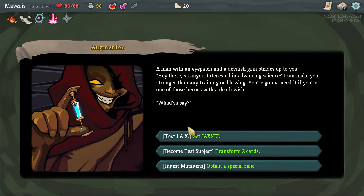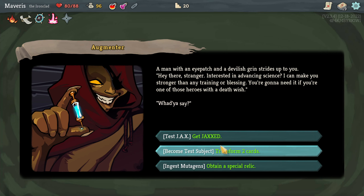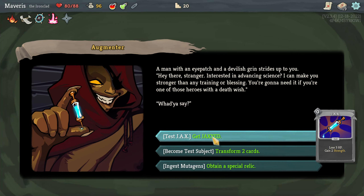A man with an eye patch and a devilish grin strides up to you. 'Hey there, stranger. Interested in advanced science? Can make you stronger than any training or blessing. You're gonna need it if you're one of those heroes with a death wish.' Get jaxed — lose 3 HP, gain 2 strength. That actually seems really strong. Obtain a special relic. Start each combat with 3 strength. At the end of your first turn, lose 3 strength. That seems bad.